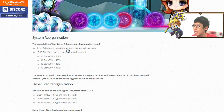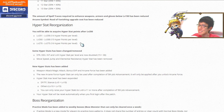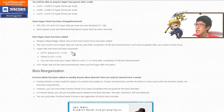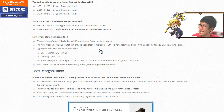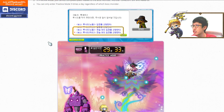In the system reorganization: if you fail at 10 stars, the star will not drop. From 10 to 13 stars, success rate has been increased. The amount of Spell Tracing required for enhanced weapons has been reduced. Arcane Symbol upgrade cost has been reduced. Hyper Stats have been reorganized — you can now acquire new Hyper Stat skills and the max Hyper Stat level is now 15.